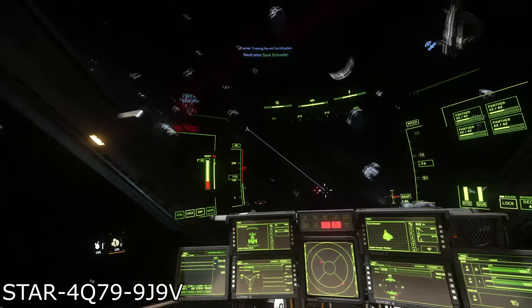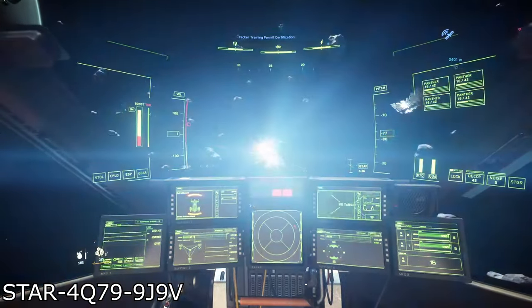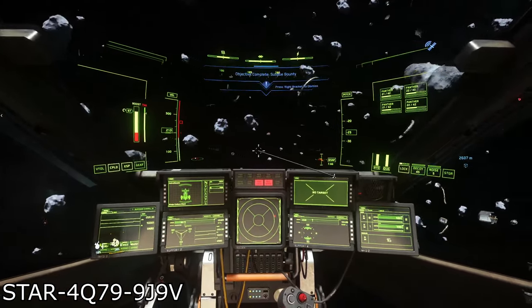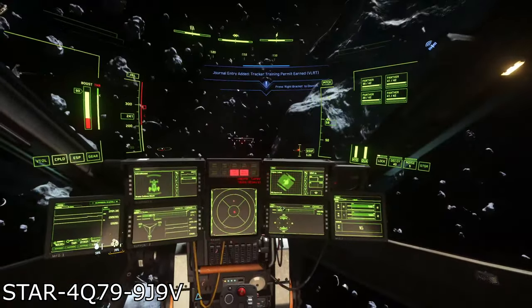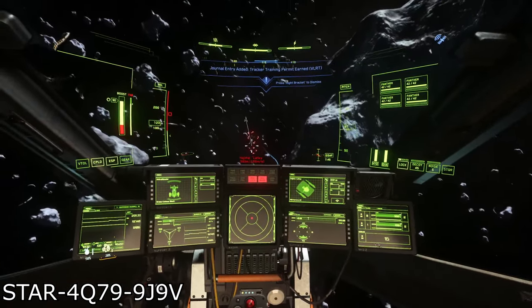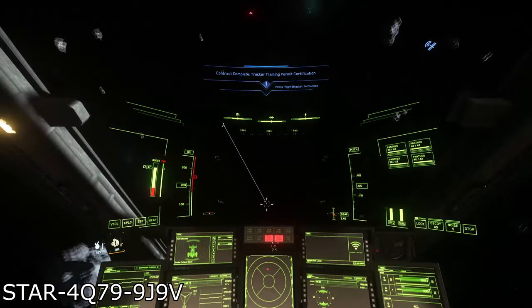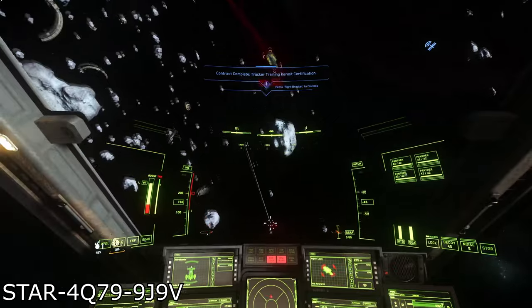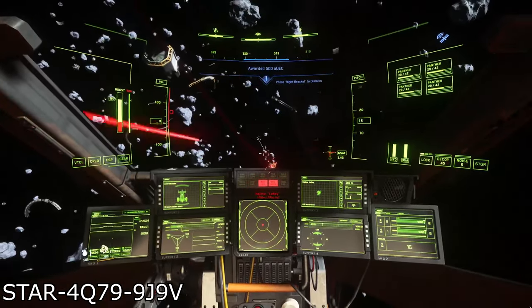Overall, this little shopping trip will run you around 96,162 Alpha UEC in total, grabbing just the bare minimum of components. It's a tad pricey, but the benefits to performance will be well worth it. Just remember that you don't need to get all of these components all at once — just grab what you can afford when you can.